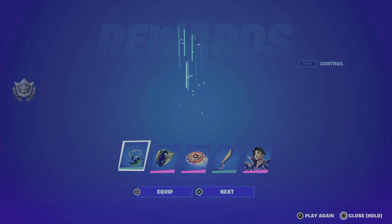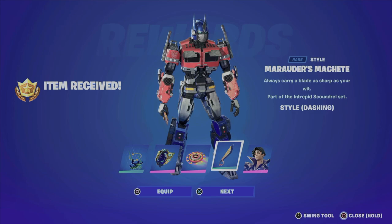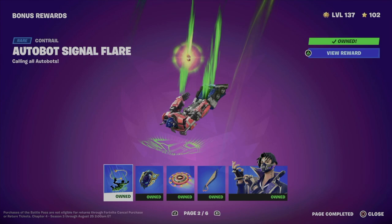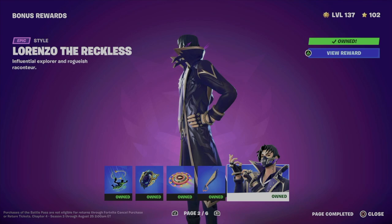Moving on to page number two, we're going to do the exact same thing — go to pages and claim everything at once. If you don't see this screen, just go into the game, exit out, things should refresh and you should see these rewards. Right now we just claimed this contrail which looks awesome, plus a back bling, glider, harvesting tool, and a style for the skin.